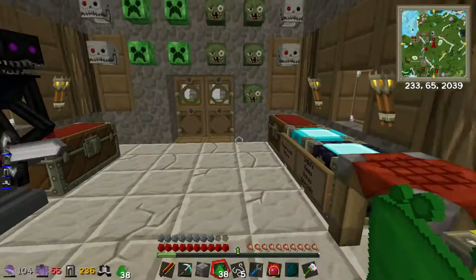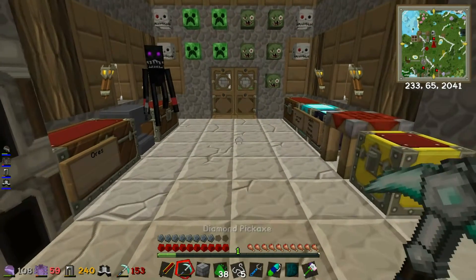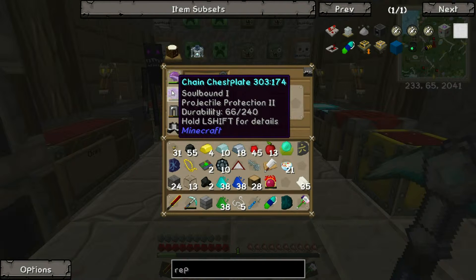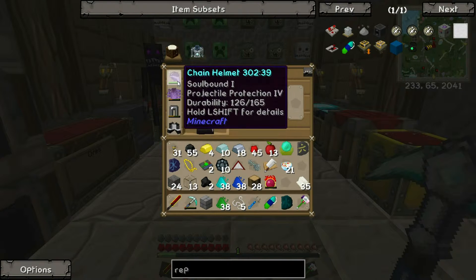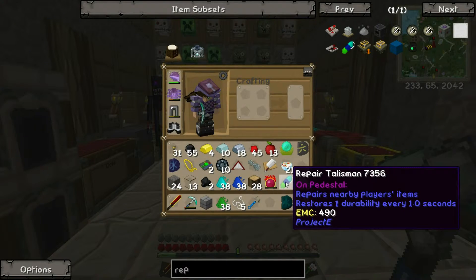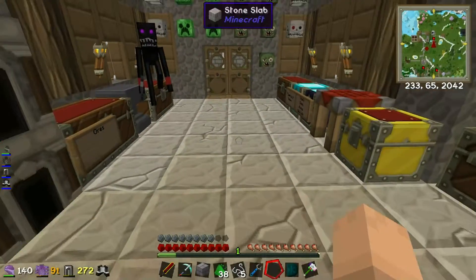Now I think if I have this on my hotbar — 150 — oh there we go, you can actually see it repairing. And it repairs really quickly. Oh, and it does my armour as well. So as you can see, the value — it says duration, but it also shows the value as well. Holy hell, I'm so glad I made that early on because these are soulbound. So if I can keep these for as long as possible, that would be amazing. It works in my inventory as well — that is amazing. Mind blown. That is completely mind blown.